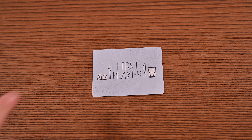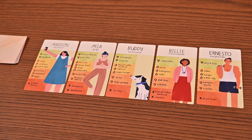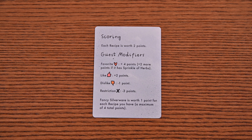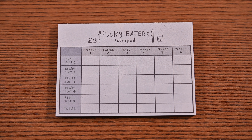You keep playing until everyone has passed — that's the fifth step of the round. You then pass the first player card to the left. The game ends once all players have passed in the fifth round. Scoring occurs: go through each player's recipe slots and calculate scores — two points per recipe plus any modifications based on the guests attending the feast. Add up the points for each recipe and the player with the most wins. That's Picky Eaters!